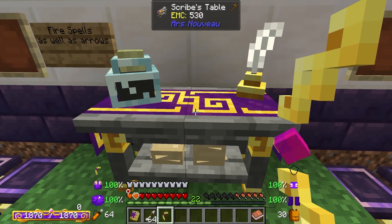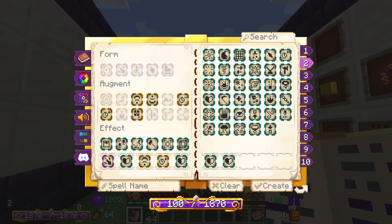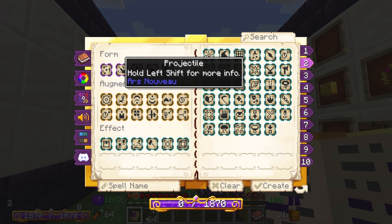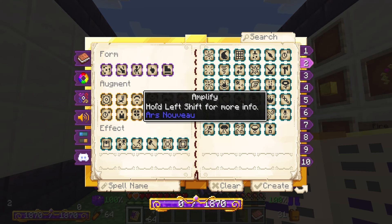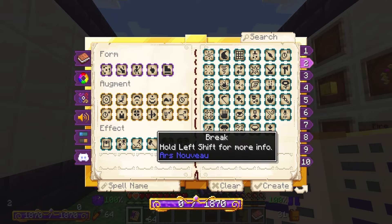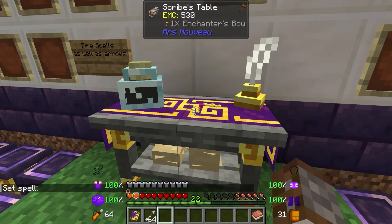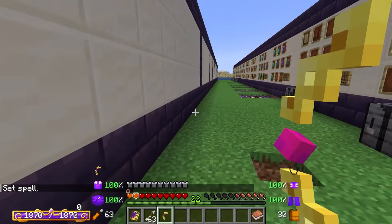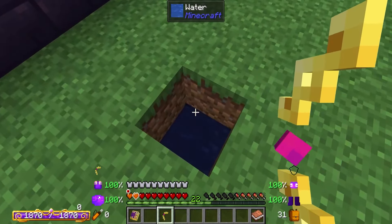To apply a spell we need to use the scribes table. We place the bow in the scribes table and can make any spell we want. The cool thing is that we do not need a form — in fact, it stresses to not use any type of form, only use effects and augments. So what we could do is use this to break things if we wanted to. With this spell on here, we can break blocks. Now, because we have a spell on here, we can still fire this and it is still using the spell effect.